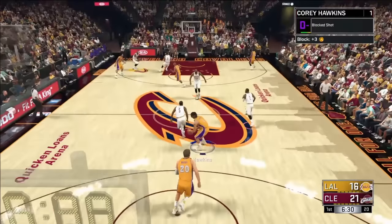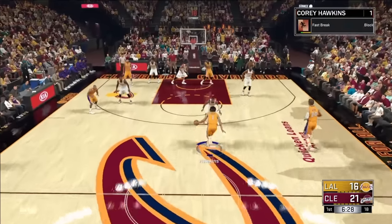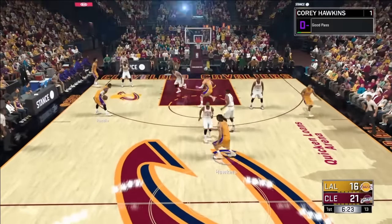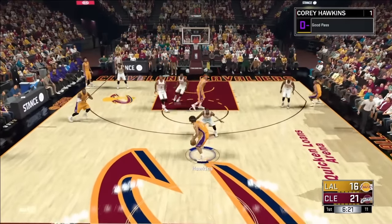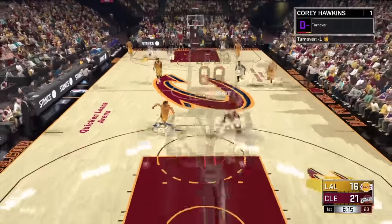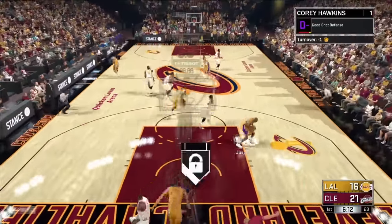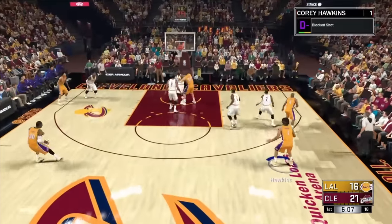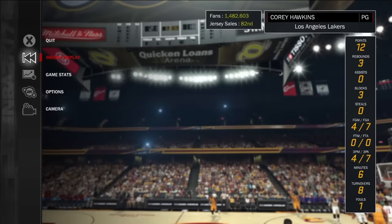That counts as Chase Down Artist too and it's going towards Rim Protector. So let me show you again — throw the ball away, let them get it, chase them down, and there it goes right there. Rim Protector badge! It's the same process.